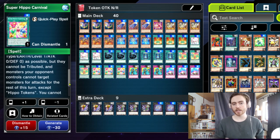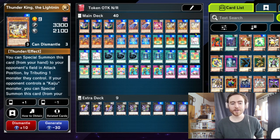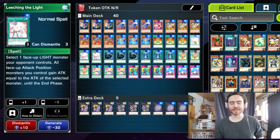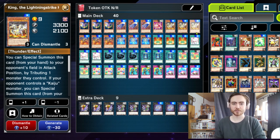Then you use Leeching the Light — it selects one light monster your opponent controls, and all your attack position monsters gain attack equal to that monster's attack. Target the Kaiju you gave to your opponent, and then Hip Hippo can gain up to 3300 attack and will be really big. All the other 4 tokens will be at 3300 attack as well.